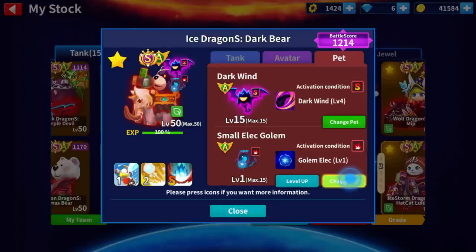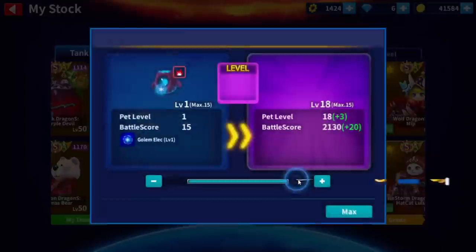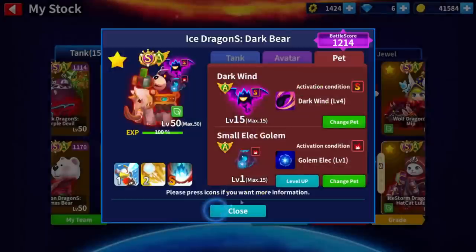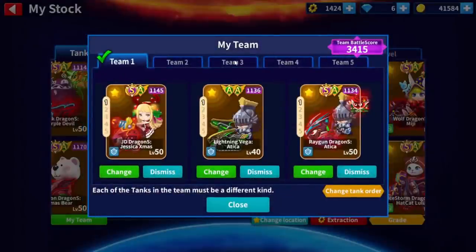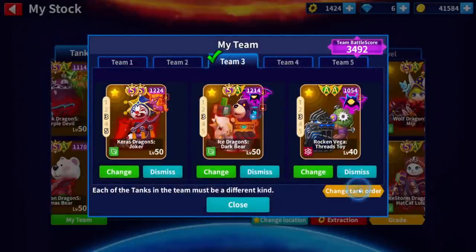¿Qué más hay de este pet? La condición de activación del pet: este pet se activa cuando el tanque equipado con este pet destruye más de 1000 de terreno. Yo pensaba que 1000 de terreno iba a ser harto, pero es demasiado poco, chicos.